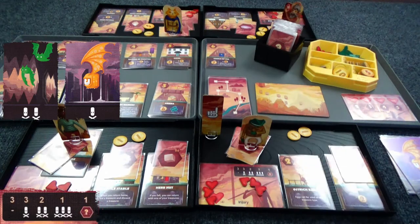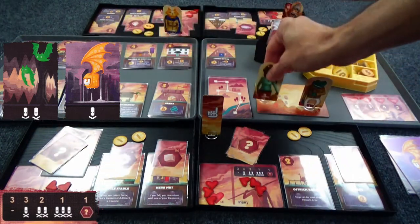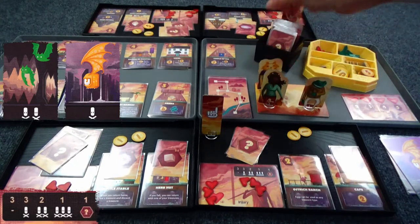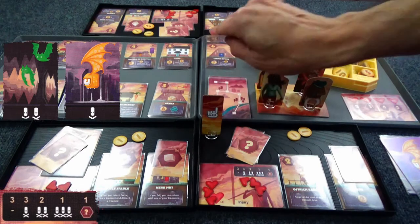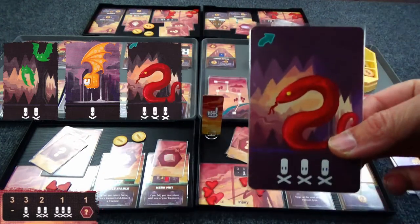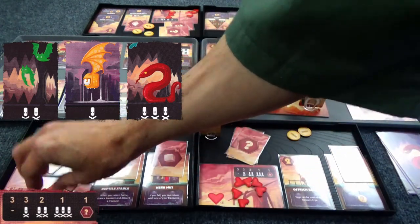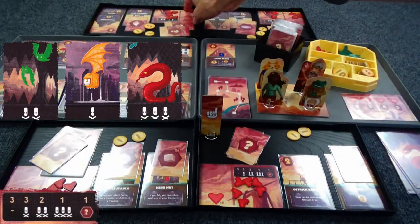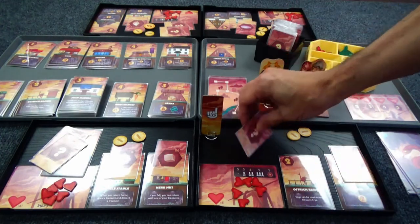I have on screen all of the locations as they appear. In the rule book it says to lay them out, but honestly there's no reason to — I just make a pile of them, but it is kind of cool to see. The snake again — three damage, three damage. Yeah, that killed everybody. That ends the run.